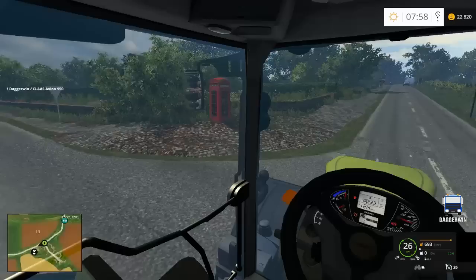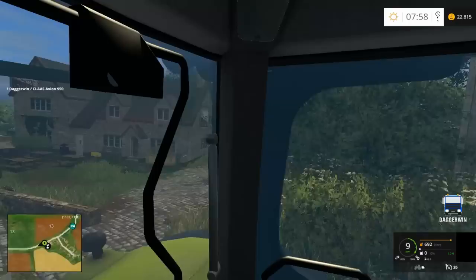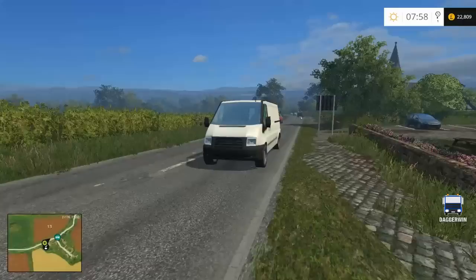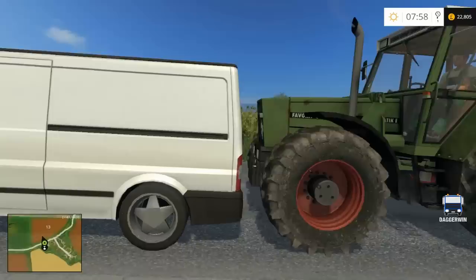There it is - the drop-off point is at the pub just up here. I forgot to mention that in episode one. Just drop them off there and you get your money. I should have given time for the fence to catch up. Here it comes slowly - I didn't realise it was so slow. There's the sound popping into view. Don't crash - you probably should ignore that.